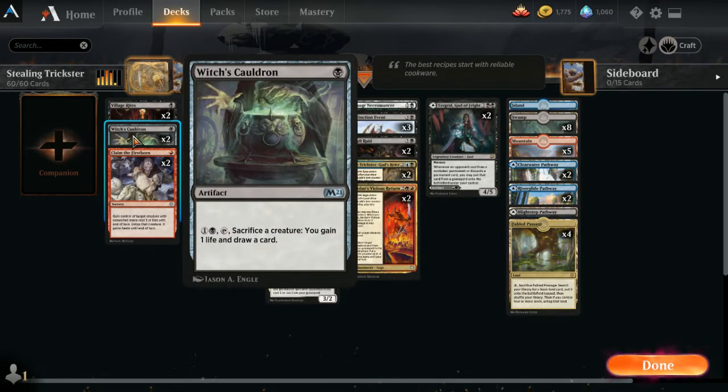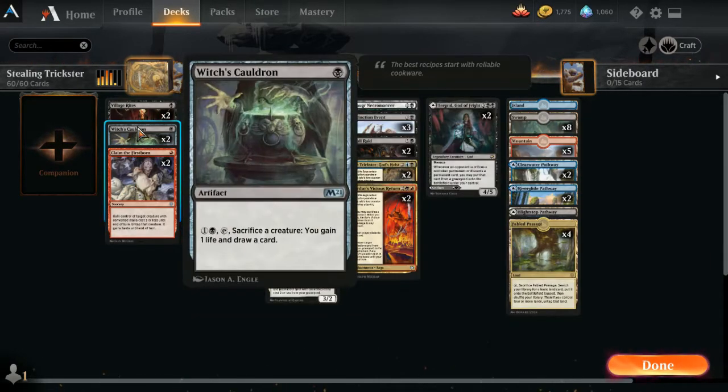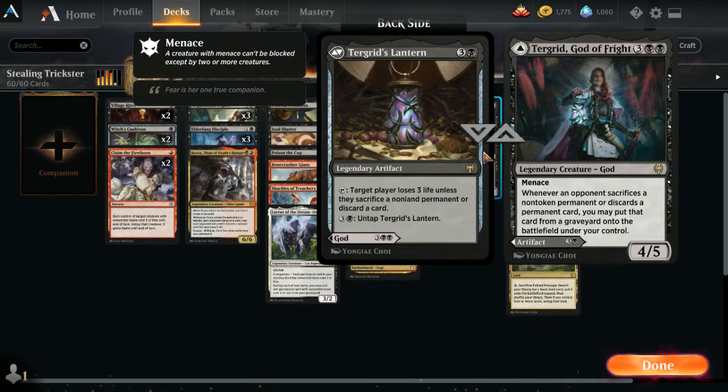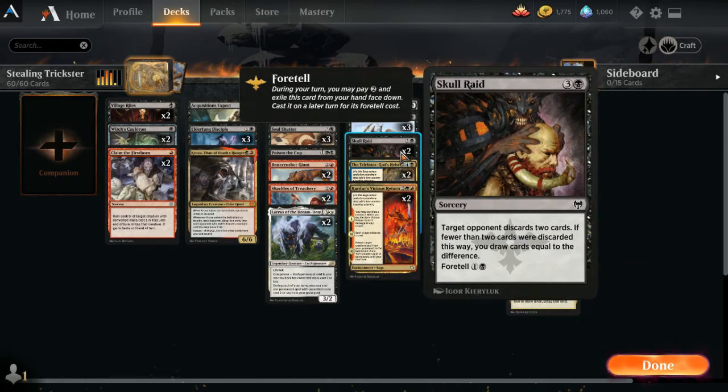What I haven't tried yet is sacking an opponent's creature after stealing it with one of these guys and sacking it with this if we would get it with Turgrid on the board. I haven't had that combination of things — it would be interesting to know. The other thing that benefits Turgrid is, of course, Skull Raid, which can force discard.